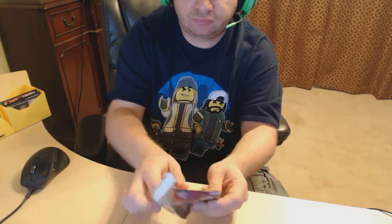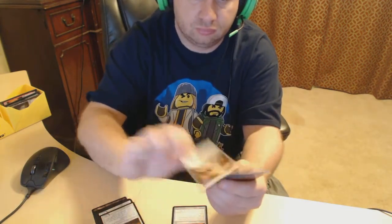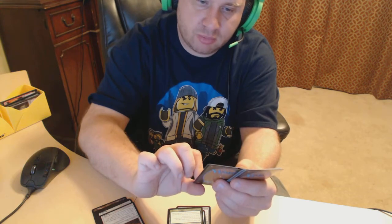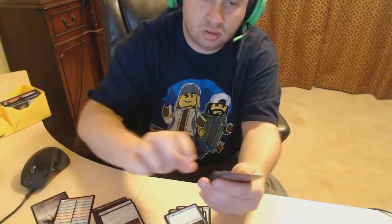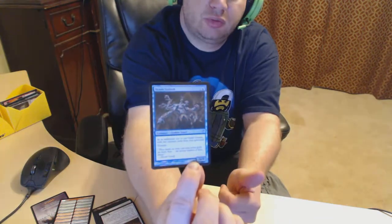Alright, first pack, going through the commons quick. We got a Sharpened Pitchfork, Slayer of the Wicked, Wraithgeist. The rare is Rooftop Storm - I don't know if this is worth anything. It's a six-drop, one blue five colors, and you may pay zero then pay the mana cost for zombie creature spells you cast. We also have a foil Scab Goliath. Interesting.